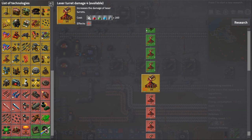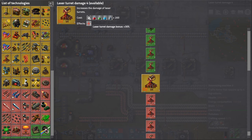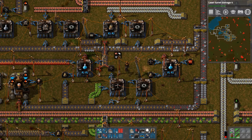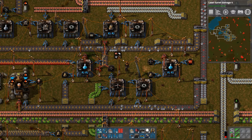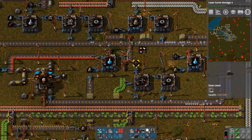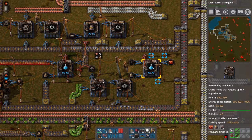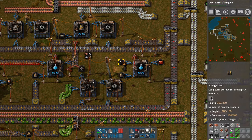Let's do laser turret damage 4 — what does that do? An extra 30%? I think we need to redo our blue science — it's kind of messed up, super slow. We only got this one working some of the time, and this one working only part of the time. We're manually filling these boxes, which is no good.